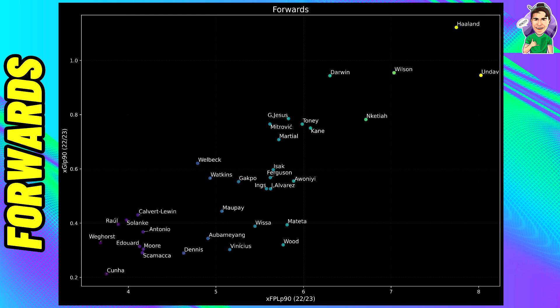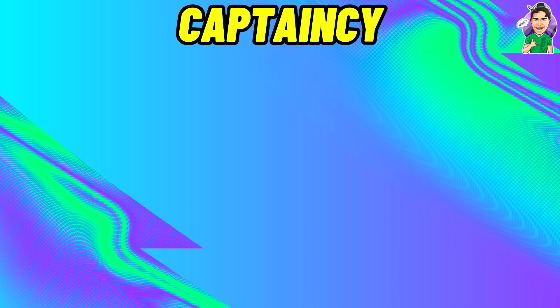Let me know in the comments who your alternative is at the current moment — most people are going for Jackson or Watkins, wanting to keep that price structure and flexibility in their drafts, or going cheaper with João Pedro. What's your front two looking like? Are you even going with a front three? The last talking point is going to be all about captaincy.